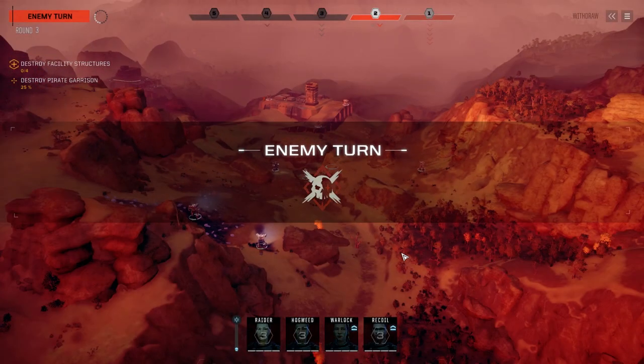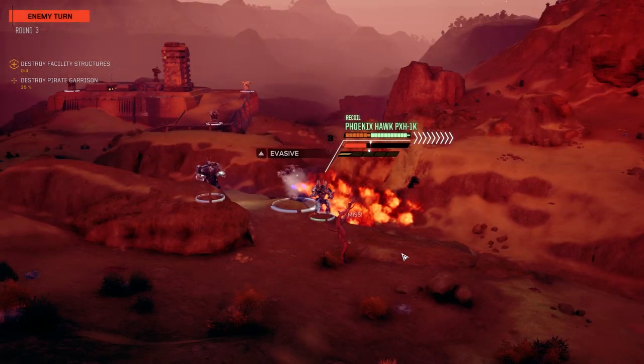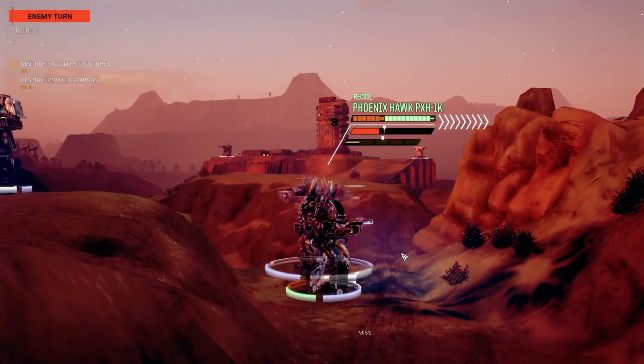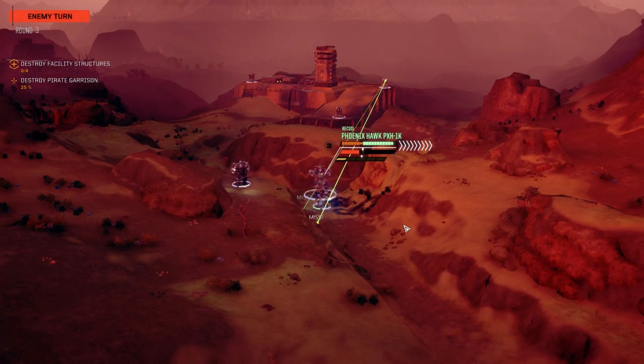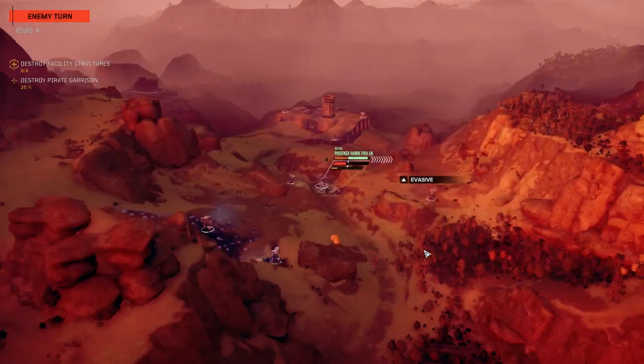I guess I'm going to have to try harder. An accuracy mech — it's deadly having those two Gauss rifles on there, but most of the time the Jagermech can't land them. There's no bonus to hit in those arms, and those pirate Gauss rifles are minus one to hit. It makes it extremely hard for them to land it especially against something with this much evasion — like a two or three percent chance to hit or something.